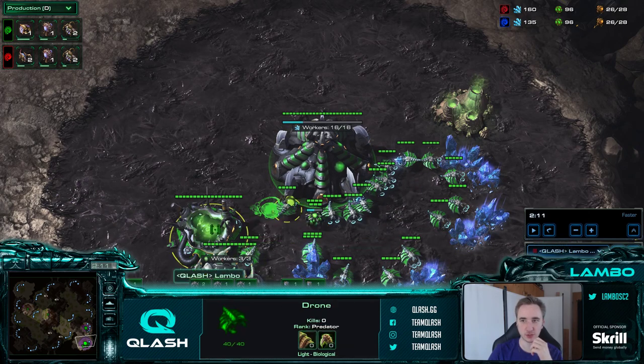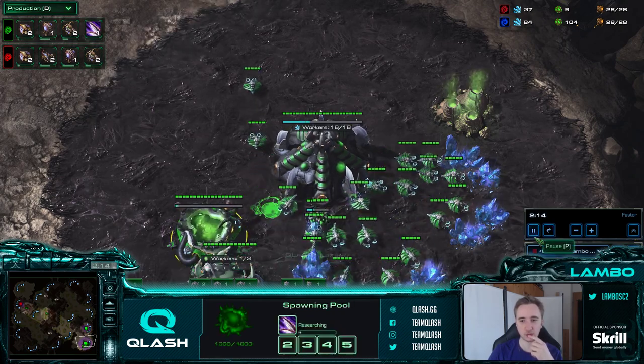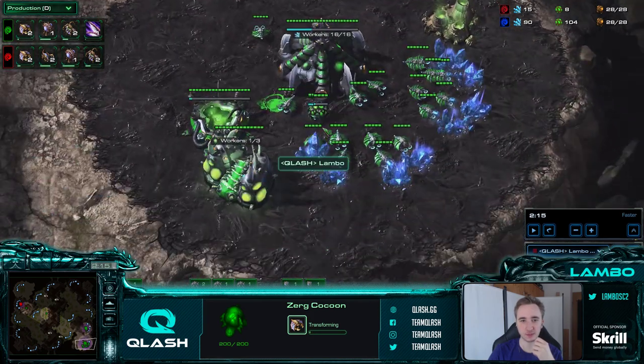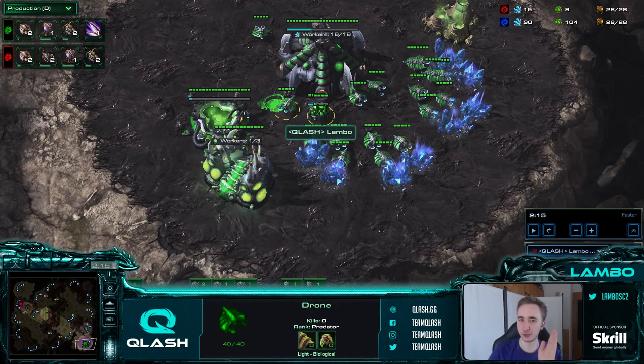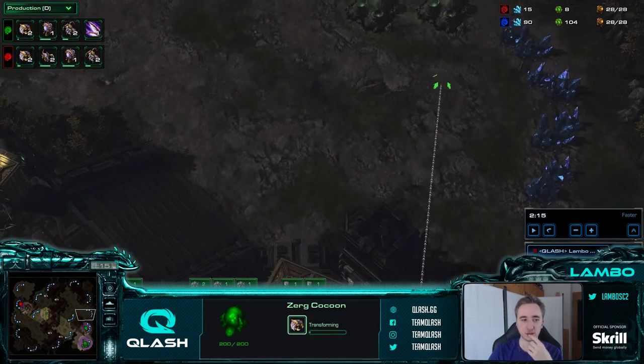The next step is pulling 2 drones off gas at 100. You can see me pull 1 and then 2 drones off gas, and then with the next 2 larva I make 2 more drones instead of 4 zerglings. There was 1 drone from my main which I rallied back into gas - this is just a small optimization. If you are having trouble doing this, just keep 2 in gas instead of pulling them off.